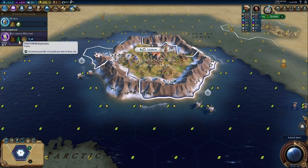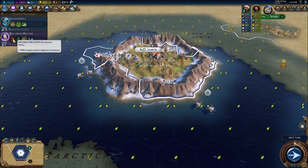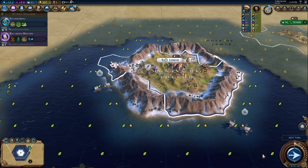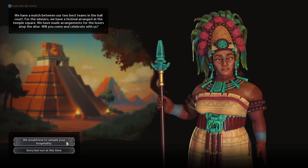I really want to go for the Praetorium to get the government's plus two loyalty return, and obviously Natural Philosophy because that'll double our science — it'll give us three more science. There's the Mayan Empire!